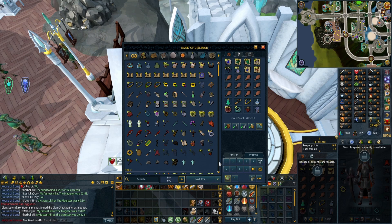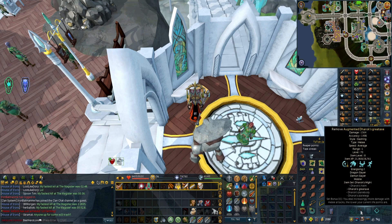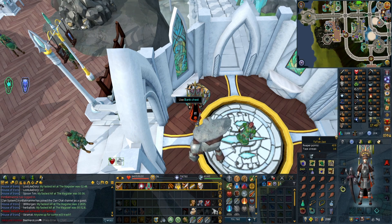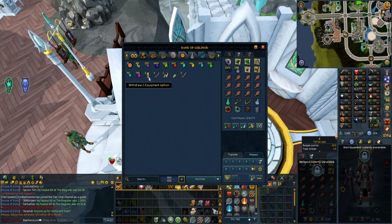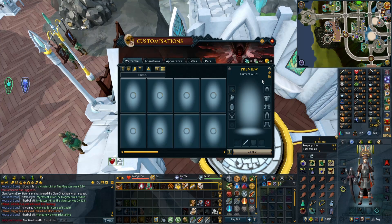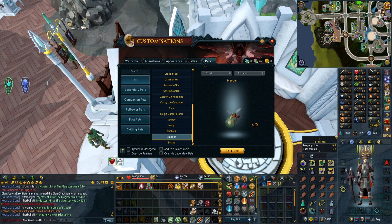I'm going to go back and grind again at the water fiends and stick with melee because I keep leveling up my axe and body armor. When I get them to level 10 I just go to this equipment siphons menu - I've got two made in anticipation and I just siphon it off. Like you saw in the last episode I got Malcolm, this cool pet.